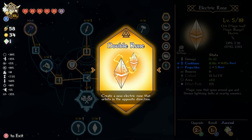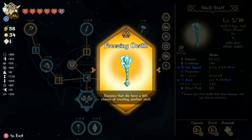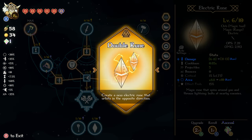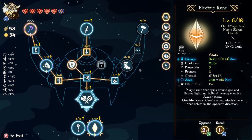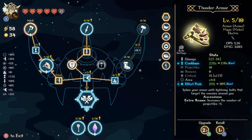Create a new electric Rune that orbits in the opposite direction — we might as well, right? I mean, this is electric. This other one is just ice. Yeah, we're going all electric. I meant to just do my ascension on it. So we ascended that — we're all in on thunder and lightning.